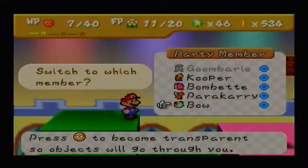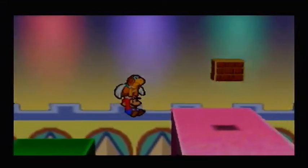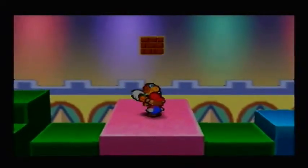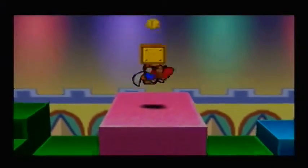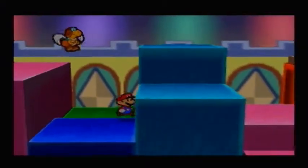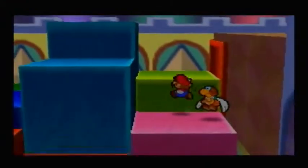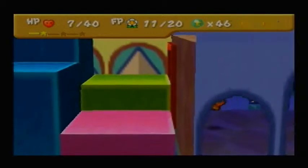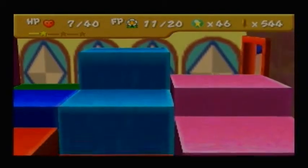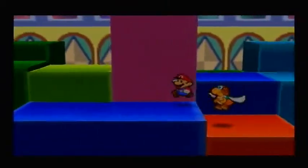I think we need Parakurry for this job. Yes, now let's whack that brick. And we've got a good full coin out of that. That's a very good dough. What's in here? Whoa, a star piece! We're just racking up the star pieces too. We're in the star pieces. Yeah, we're in the money, and we are definitely in the star pieces. We're just reeling it in.